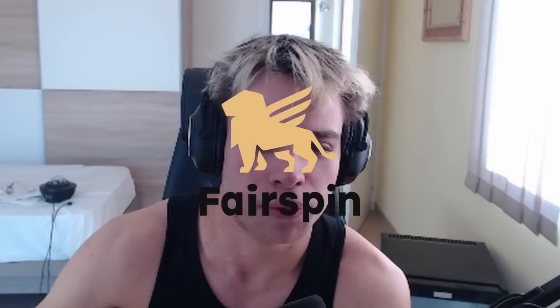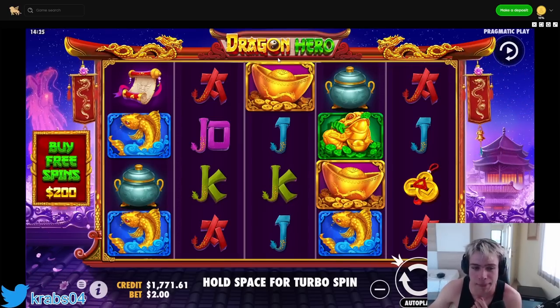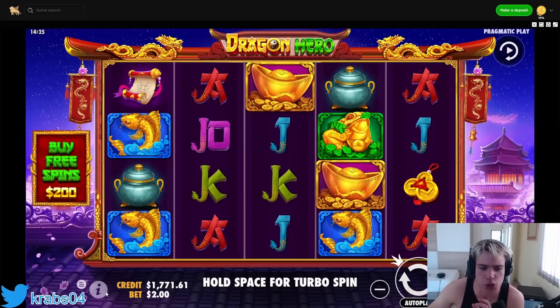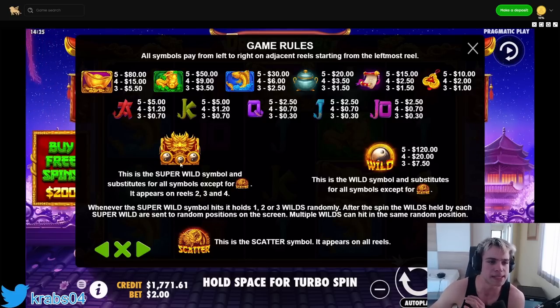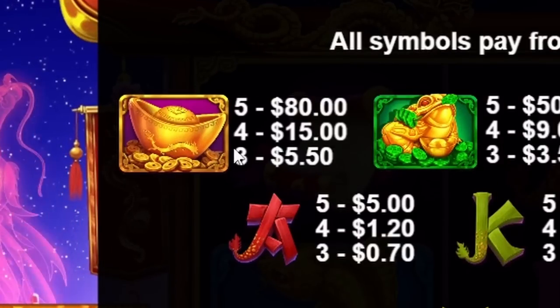Alright boys, welcome back to another video! Today we're playing once again on FairSpin - check the description for a 450% bonus on four spins plus 43 extra spins. Today we're gonna play Dragon Hero, which is a brand new slot that just came out from Pragmatic Play. Let me quickly check the information - the best symbol is a purple golden vase worth $80.